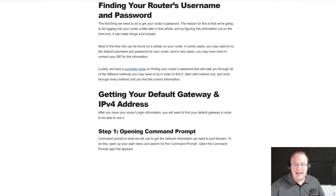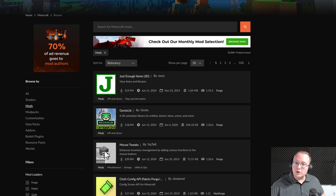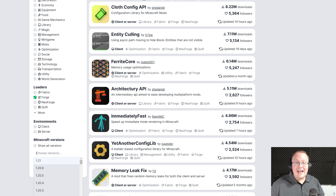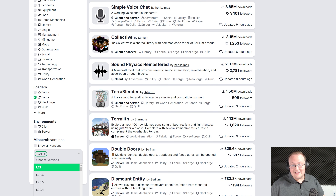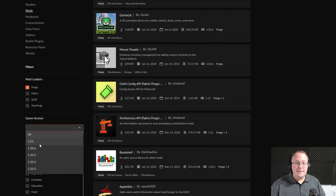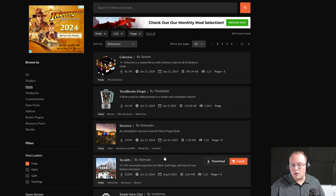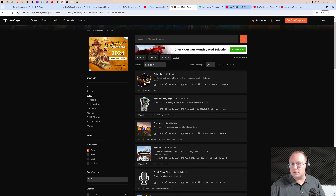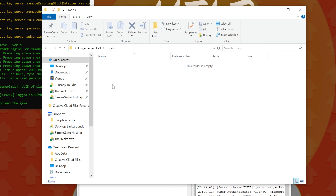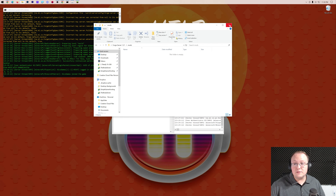If you want to add mods to the server, in the description we have two links — one to CurseForge and one to Modrinth. Both are trusted places to get Minecraft mods. Just make sure any mods you download are for the Forge mod loader and the 1.21 version. On CurseForge, on the left-hand sidebar select Forge and then 1.21. When you're getting mods, make sure they are installed both on your server and locally in your mods folder, and on everyone who joins the server. You would add the mods to the server by opening the server folder and going into the mods folder, and then also install them locally.